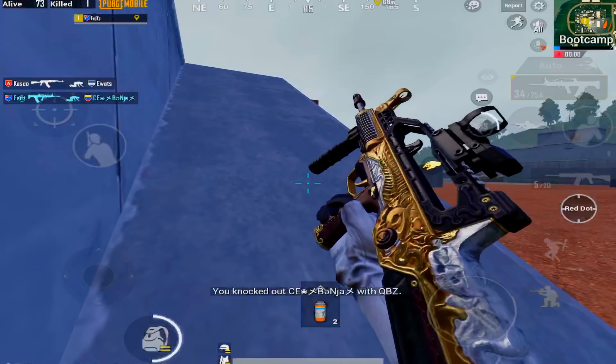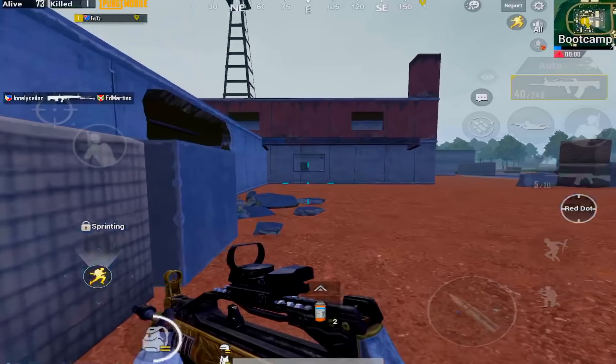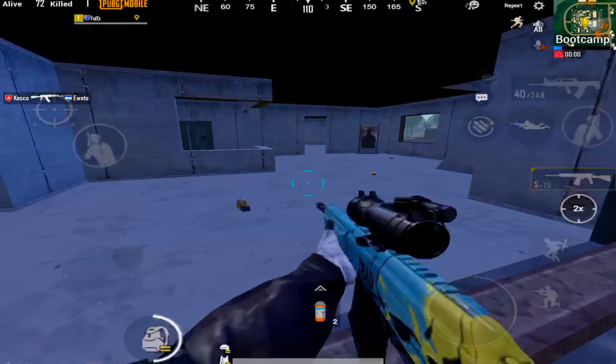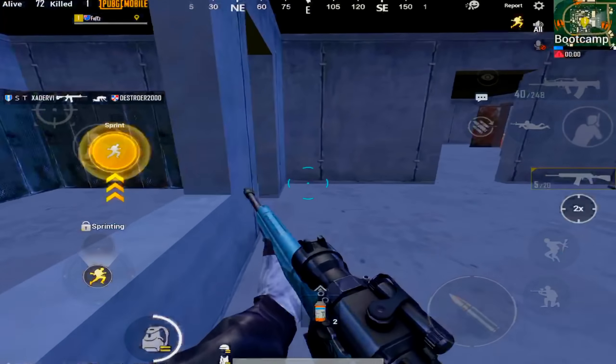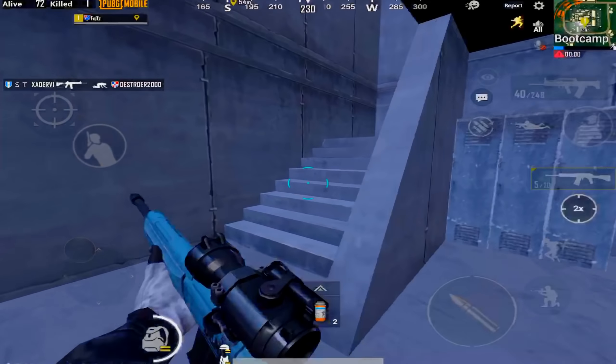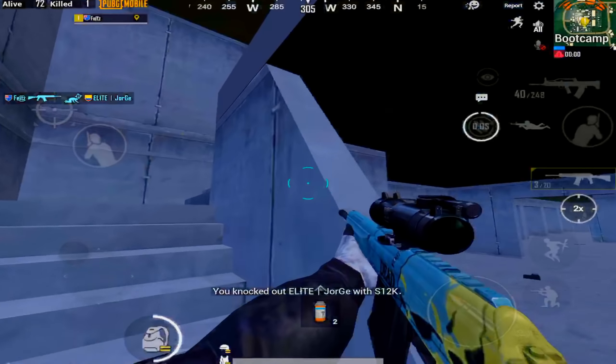He tries to change angles, but I could hear him walking down the stairs — which is why you should wear headphones. I pull out my shotgun because it's the best gun to use in close range, especially in Boot Camp. In the middle of Boot Camp everyone's in range of a shotgun. Look at that — just one-tapped that guy with no hope in hell.